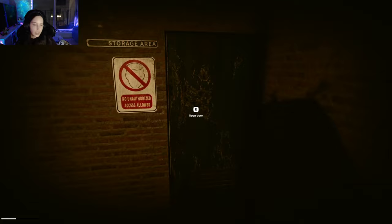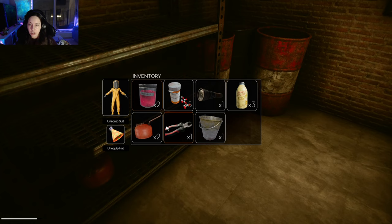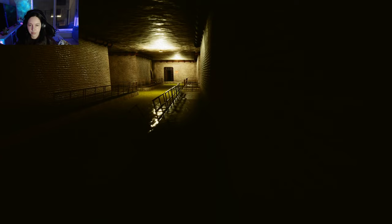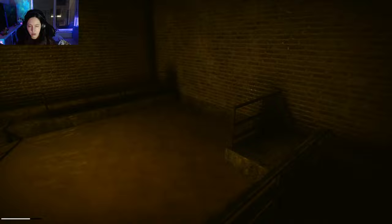So once you've opened up both doors and you have the codes that you need, you can come to the very first one and essentially put in the code onto the electrical box. Unfortunately, I did not yet have the code for the electrical box. So after I got the pail and the two oil cans — because as a solo player you can only hold two, but you are going to need three — if you are playing solo, you will have to go twice to this oil room.